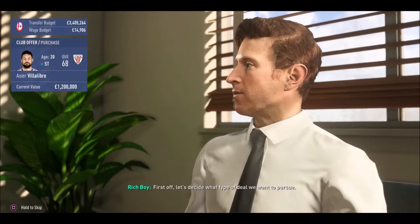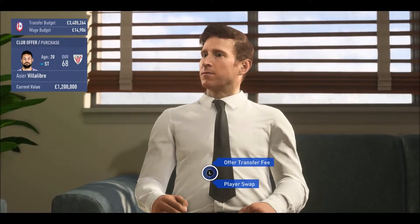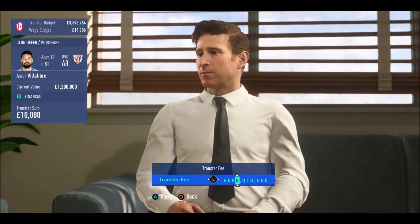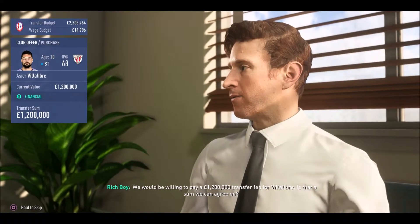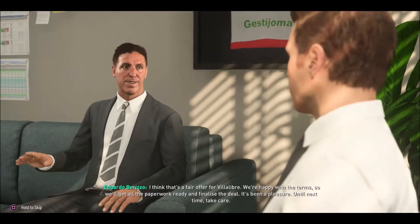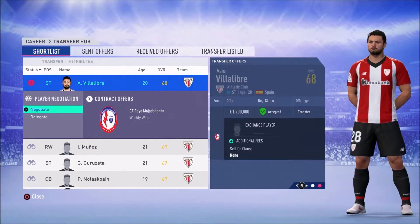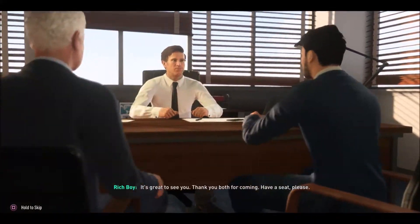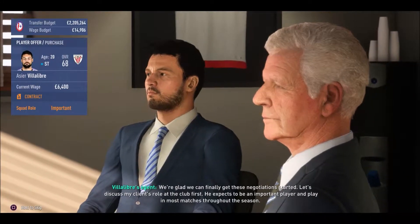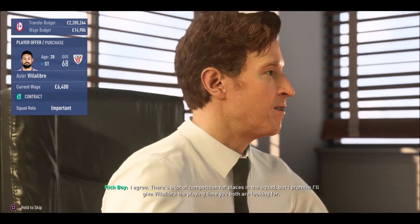We now go in for our first signing of this transfer window and of this career mode, which is Villalbre, a 20-year-old, 68 overall striker from Athletic Bilbao. I've known about him in other FIFAs and I've had him before. He seems like a very good player. The first offer we give for him is £1.2 million, and they go ahead and accept, which I was very, very surprised about. I thought I could have got him a bit less and kind of gutted about that a little bit.